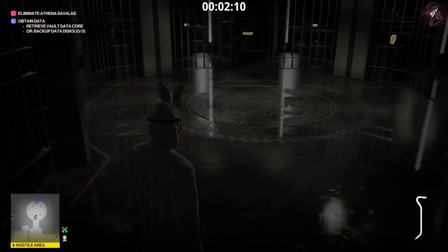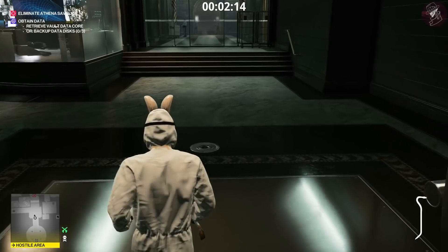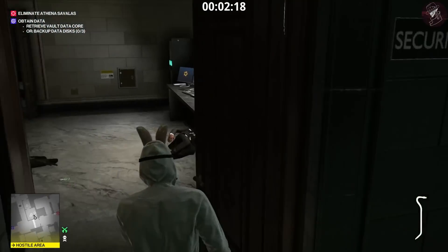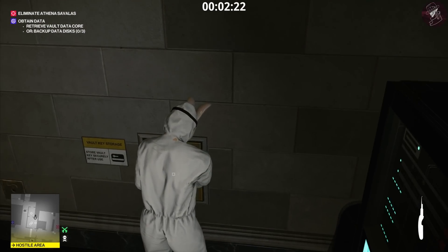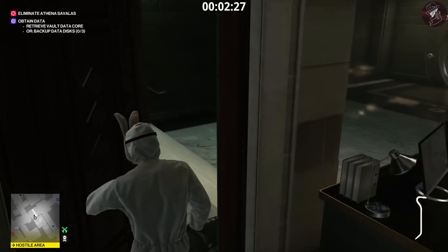You can get across the room by tackling the lasers if you want to, but there's actually a vault key card in a deposit box over here. Open it with your lockpick or your crowbar, grab the key card, and head inside the vault.